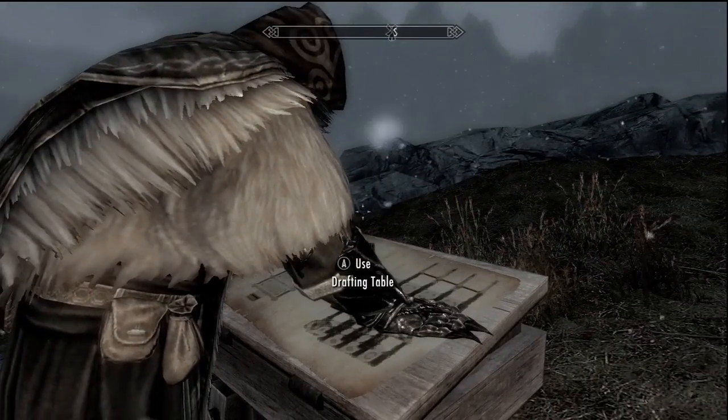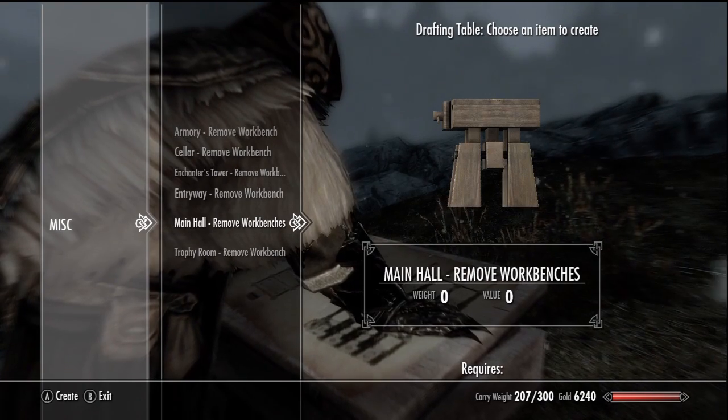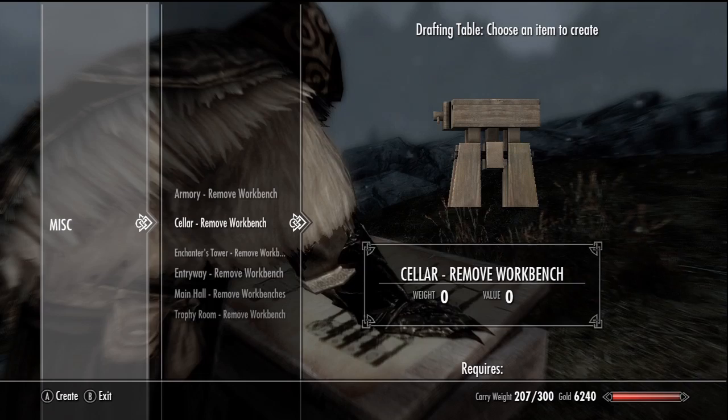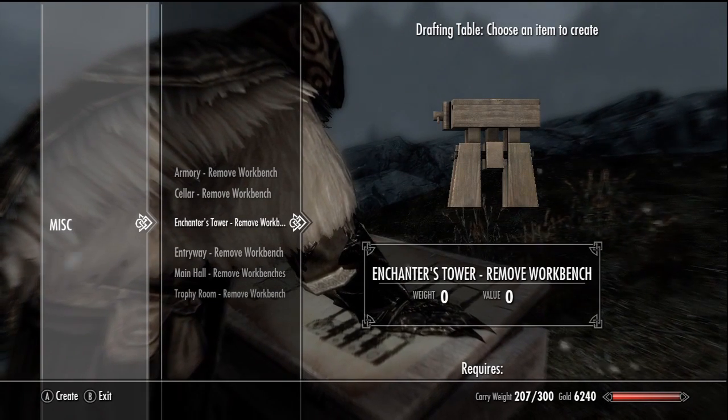This desk is basically like the drafting table — you can decide what buildings you want, but you can only have three, like one on each side. And so I have a trophy room, a main hall, a cellar, an armory, and an enchanter's tower.